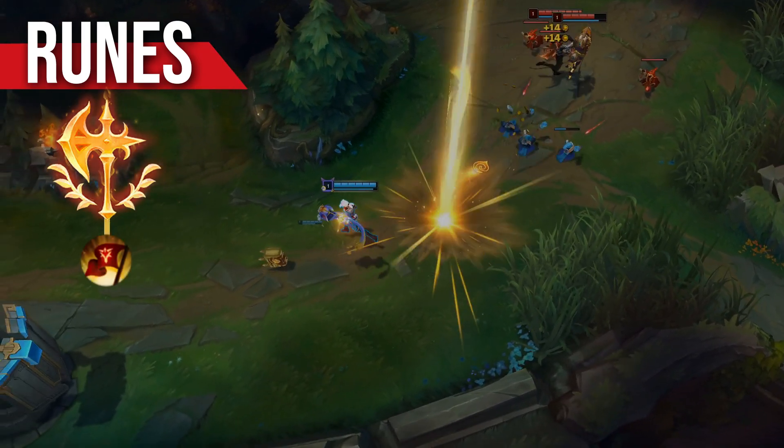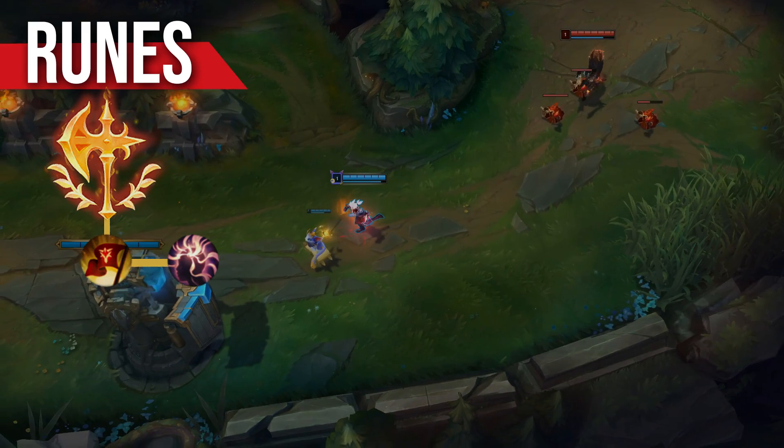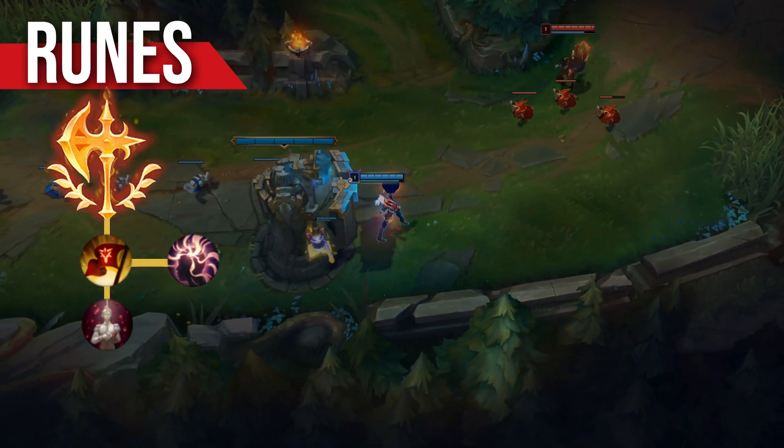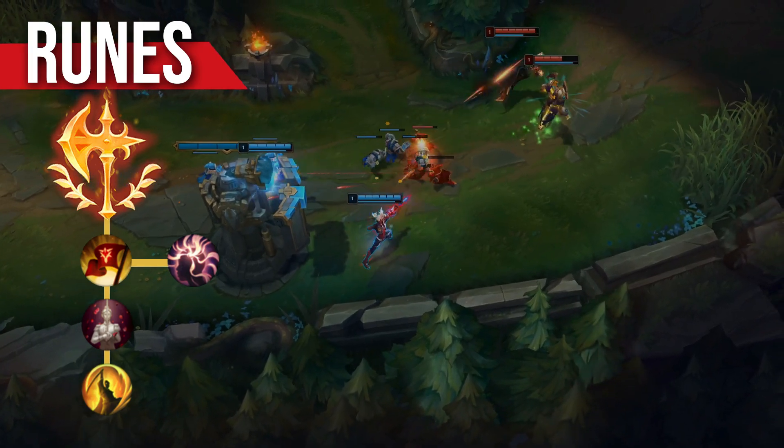Next you can grab either Presence of Mind or Triumph, since Presence of Mind is no longer essential on Manamune users. Then you'll want Bloodline. From the final row you can never go wrong with Coup de Grace, but especially now in this tank-heavy meta, you should make sure to consider taking Cut Down.